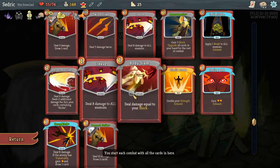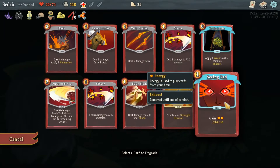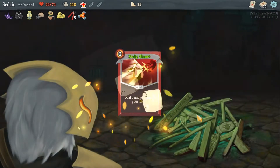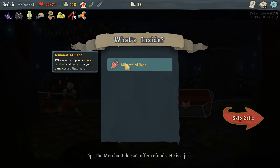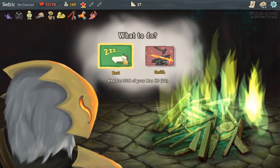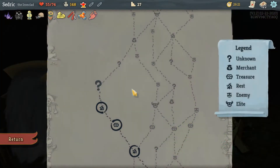Let's smith Body Slam — it turns it into zero cost so I can just defend out of my mind, yeah why not. Let's go for it. A Mummified Hand — whenever you play a power card, at random it costs zero that turn. Let's go here. I can gain 22 health back — that'll put me at full — or I can smith and upgrade Pommel Strike. There we go.